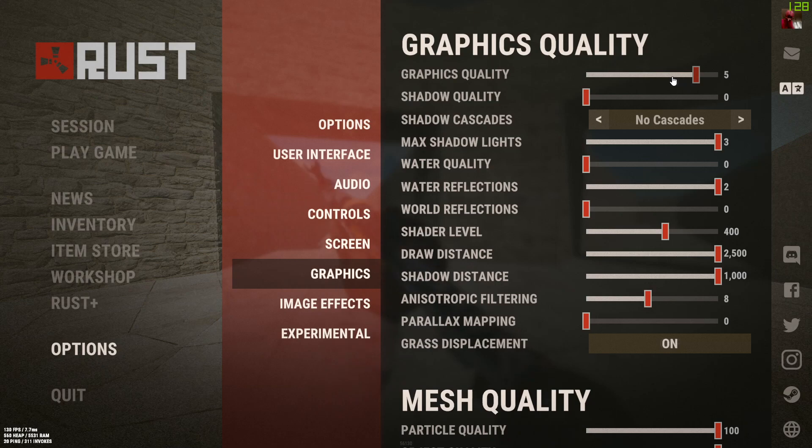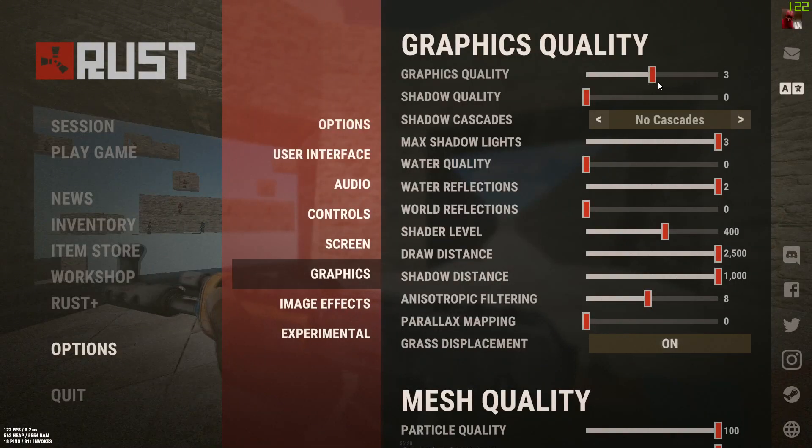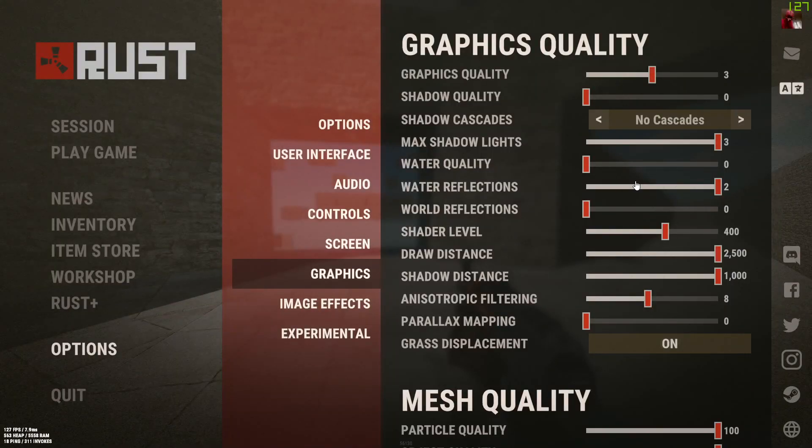You should probably turn graphics quality down to around 3, because if you have it any lower it just makes your game look awful, but you still get pretty good FPS. I have a pretty good PC so I play on max.